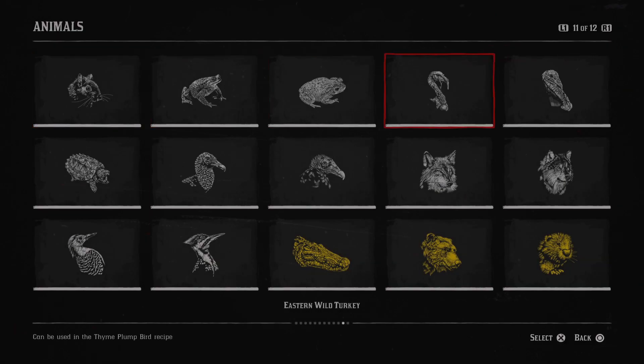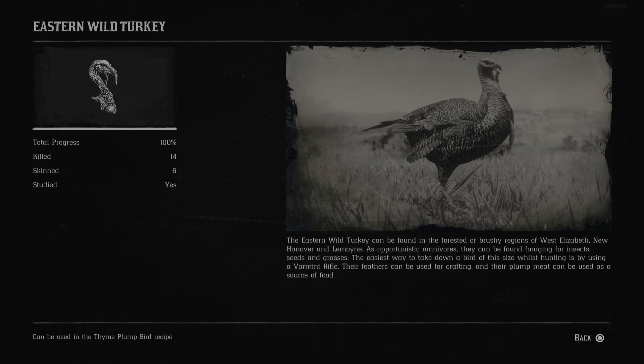Next is the eastern wild turkey. The eastern wild turkey can be found in the forested or brushy regions of West Elizabeth, New Hanover and Lemoyne. As opportunistic omnivores, they can be found foraging for insects, seeds and grasses. Likely the most accidental roadkill in the game is turkeys, at least when I was playing.